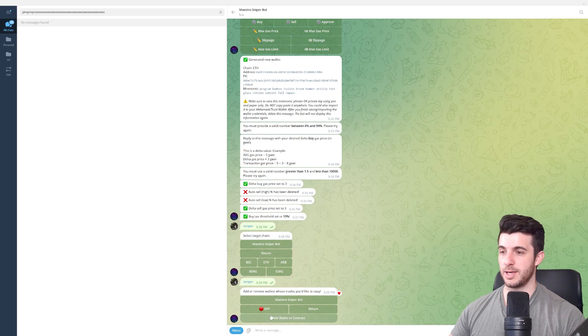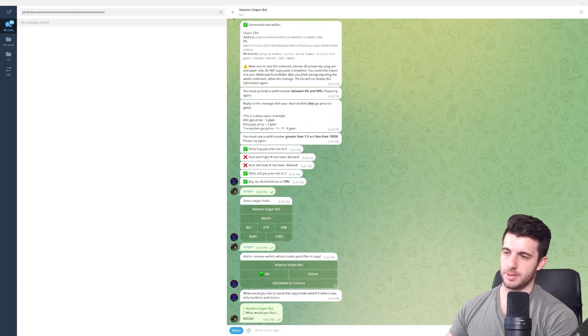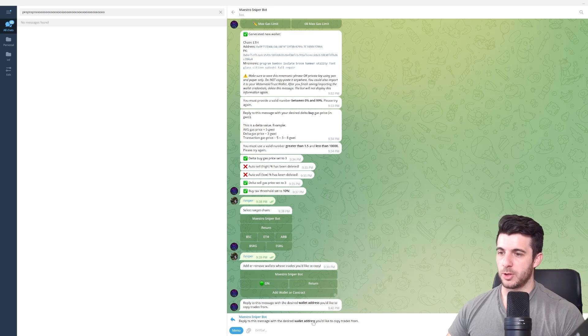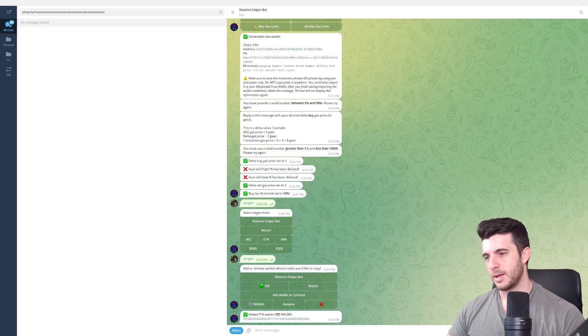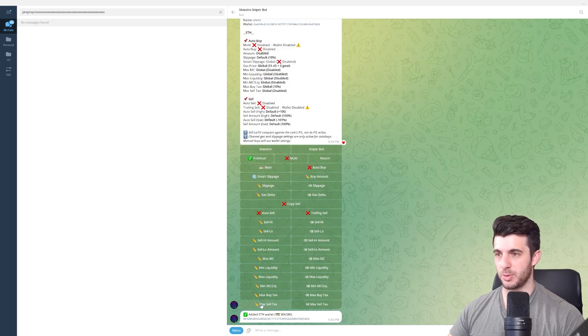Copy Trade is super convenient and has been working really nicely for me. Go to Copy Trade, switch it on, then add a wallet. We're going to add the same wallet from the previous wallet-tracking video — click Add Wallet or Contract, give it a name (eight letters max, only numbers and letters), then paste the wallet address you'd like to copy. Once added, you need to set up the config for it — that's super important.